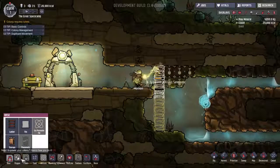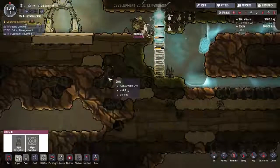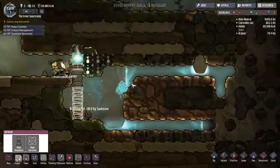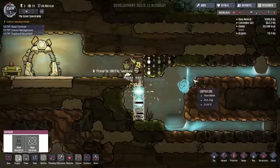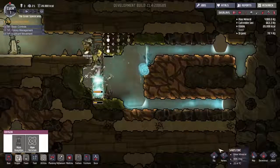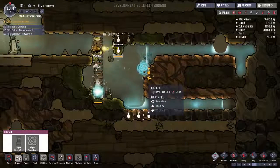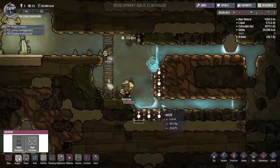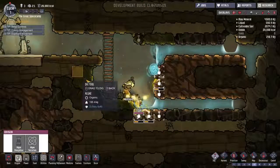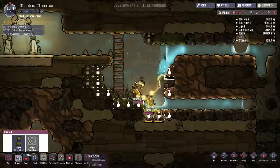There's more oxygen in here, so that's good for us. Still don't know how this water is staying vertical — I guess that's part of the game. We're going to want raw metal, which is where this copper comes in. I'm hesitant to dig into the copper because I'm not sure what's keeping the water vertical — I don't want my colonists to drown — but it is the easiest copper to access, so maybe we'll try it.